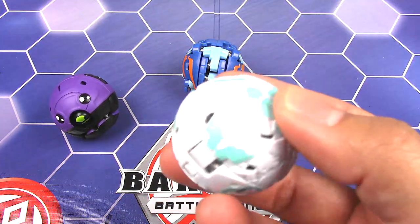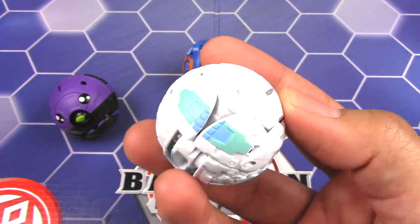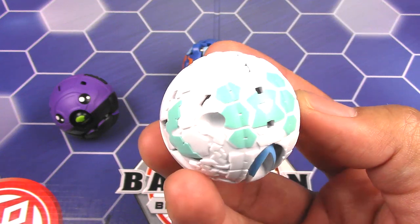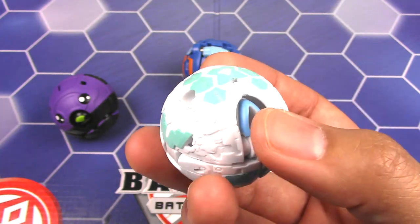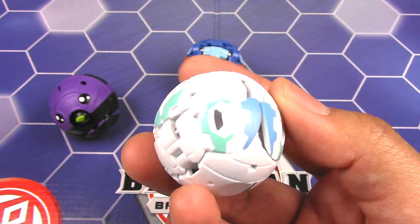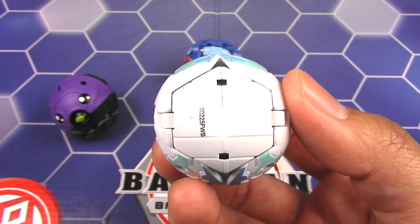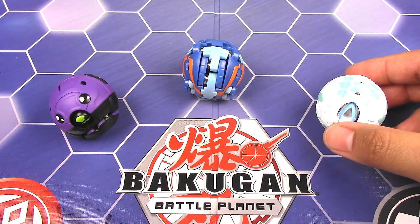Next up we have Haos Tritonium, which I have reviewed before — I reviewed the Ventus version, this is just Haos now. I'll repeat myself from that video: lots of really good detail, especially that shell right there. You can see the chin, that's actually the head there too, and the little tail on the back. Really good detail on the toes. Nice paint job overall. Even the belly of the turtle. Overall, just really good detail on Tritonium.